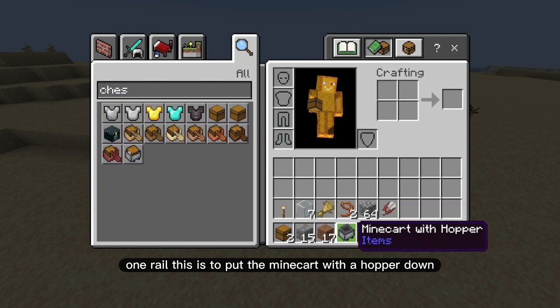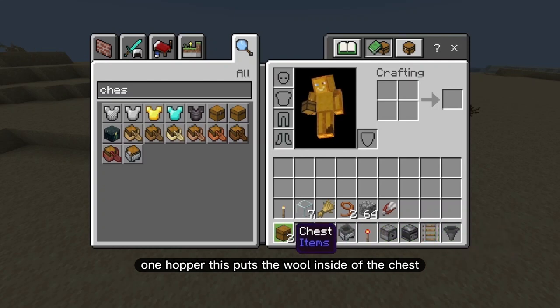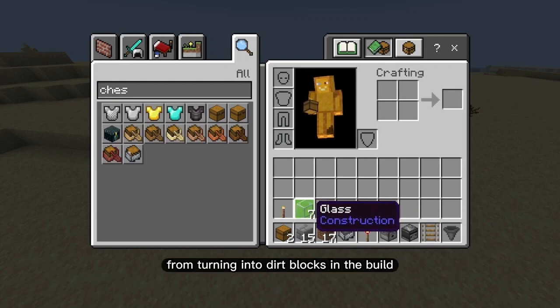One rail to place the minecart with hopper on. One hopper to put the wool inside the chest. One torch to light up the area. And seven glass blocks, which will stop the grass blocks from turning into dirt blocks in the build.